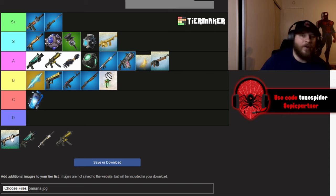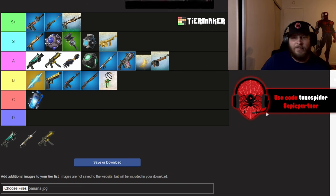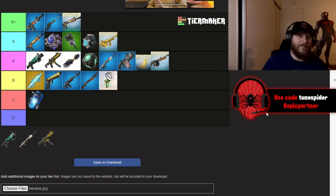Ares's Warforged Assault Rifle is going in S+. It's actually my favorite mythic and my favorite weapon this season so far. It is a laser, easy to control, shoots extremely fast, and has the red eye dot sight which I love — it's the perfect assault rifle in my opinion.